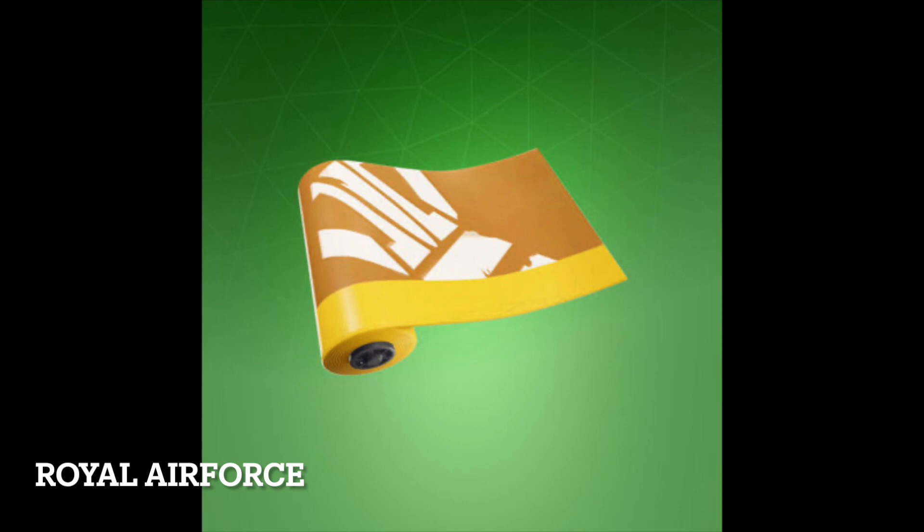Royal Air Force is an uncommon Fortnite wrap. It was released on May 12, 2019 and was last available 734 days ago. It can be purchased from the item shop for 300 V-Bucks when listed. Royal Air Force was first added to Fortnite in Season 9.